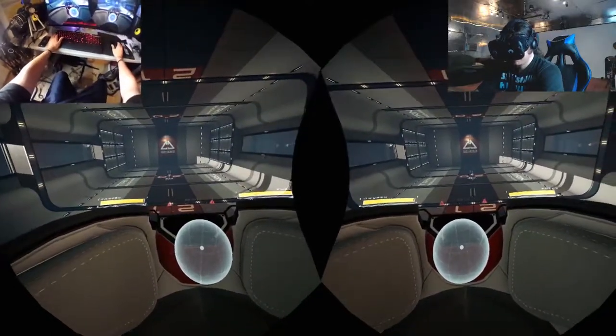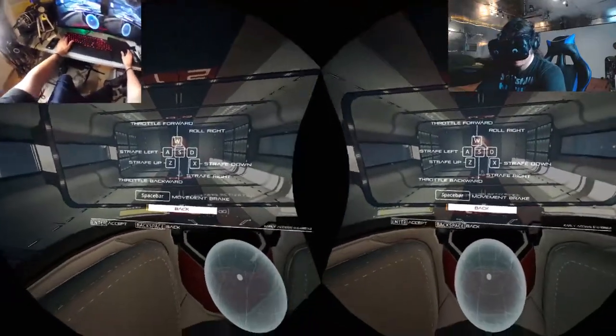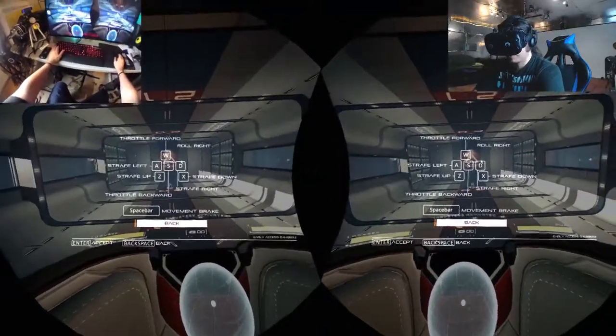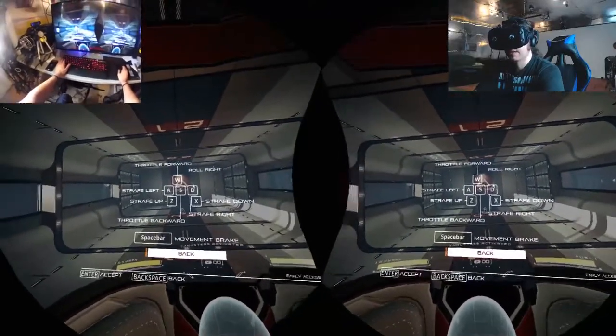Oh god, I don't know what all this stuff is! Too many things! Oh finally, some goddamn controls! Alright, so WSAED — that's nice, at least it's kind of standard controls. Spacebar. Z, X, strafe down, strafe left. Oh man.